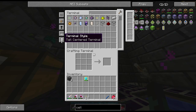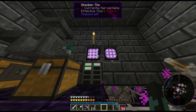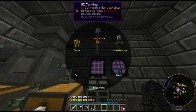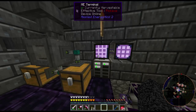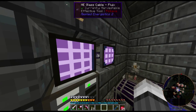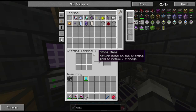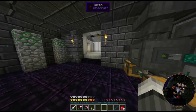The reason I got both the normal terminal and the crafting terminal is because the normal terminal lets you see a lot more items compared to how many you can see in the crafting terminal. But I want to be able to craft from my AE system because that way I can access all my stuff.